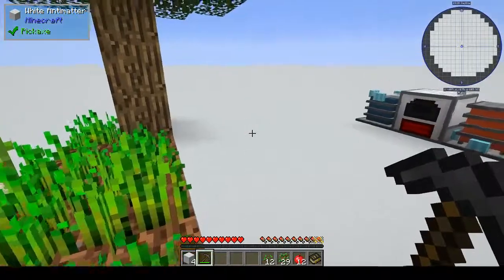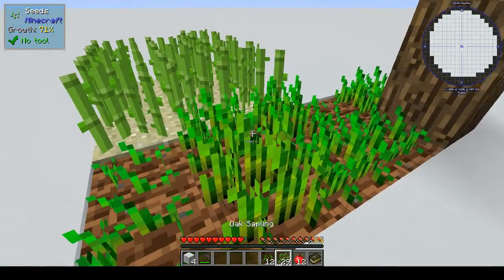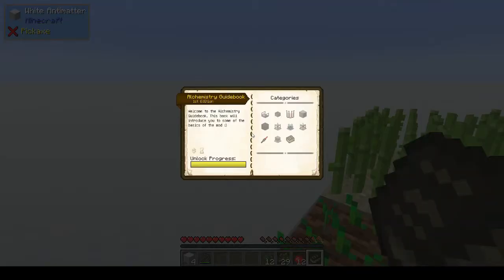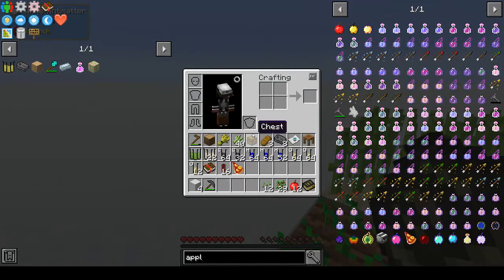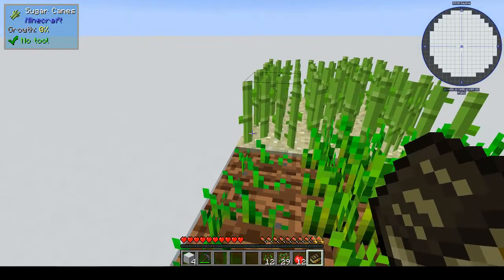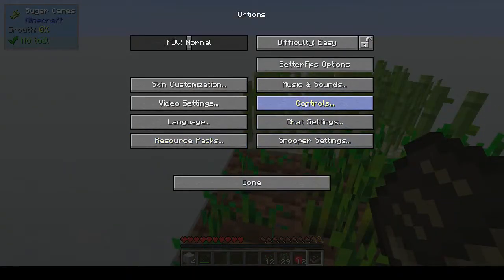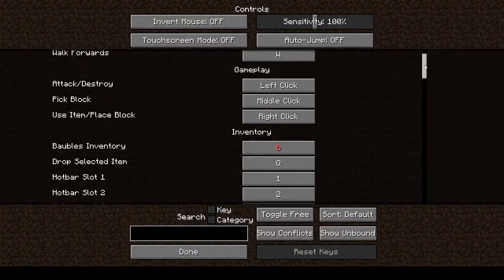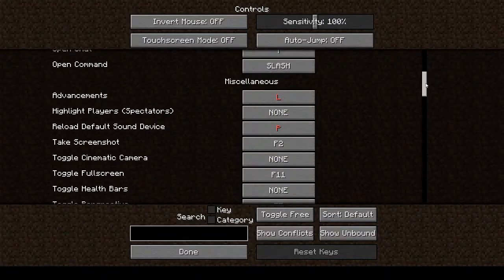Let's crack on with the next thing we have to do. I haven't done anything between episodes and I've pretty much forgotten what we were doing. So let's go into the quests — actually I don't know if there's a shortcut key for the quests. Let's take a quick look at options and controls: inventory, creative, multiplayer, miscellaneous.